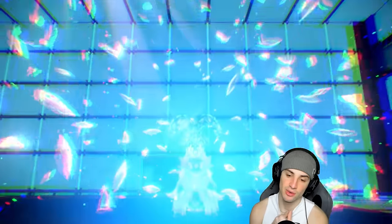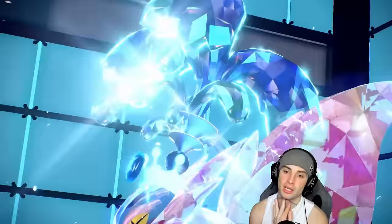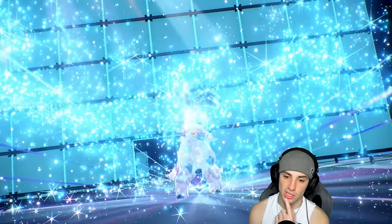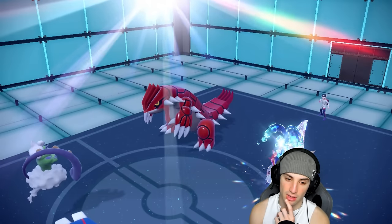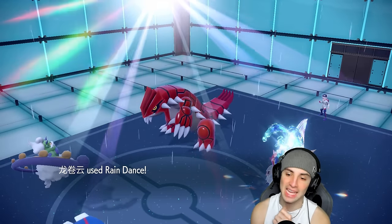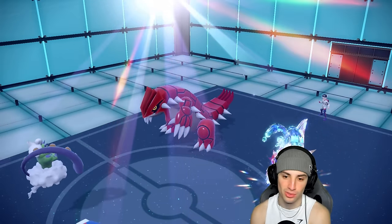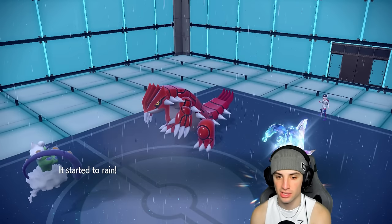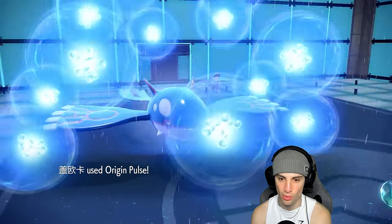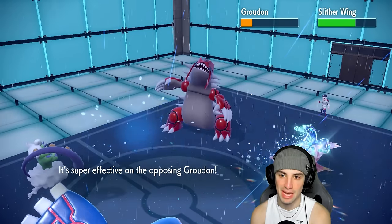A Tera pop out from Slitherwig going into straight Water type — I don't really mind that. I still have my Choice Scarf so I'm outspeeding a lot here. There's the First Impression, which is exactly why I went to Origin Pulse instead of Water Spout. Rain Dance is already out, Protosynthesis is gone on Slitherwig, and Origin Pulse is landing — Groudon's taking some damage.